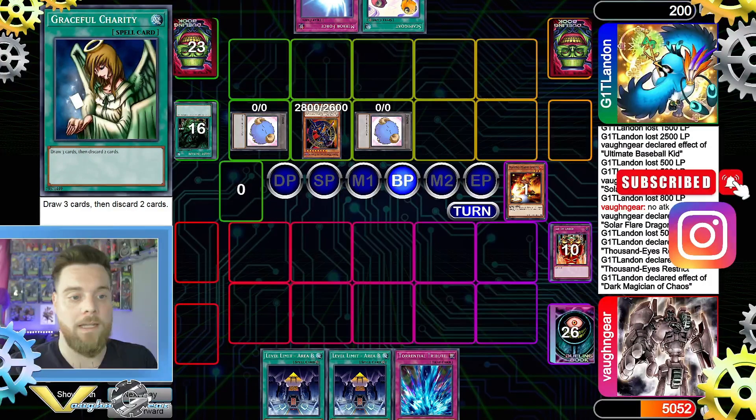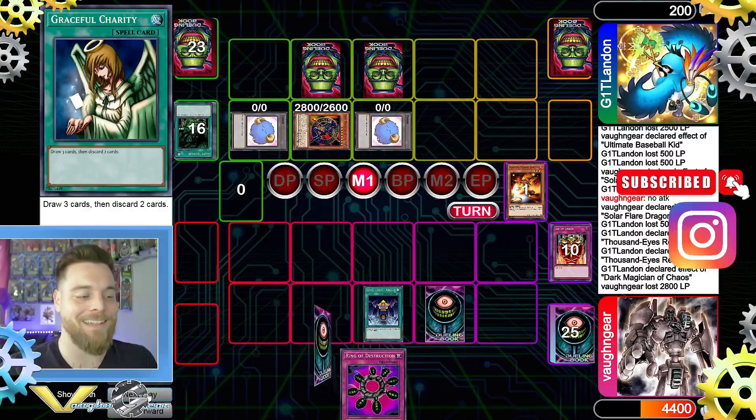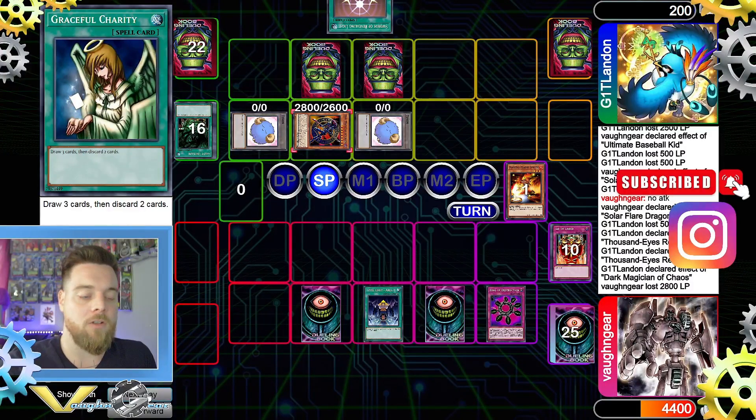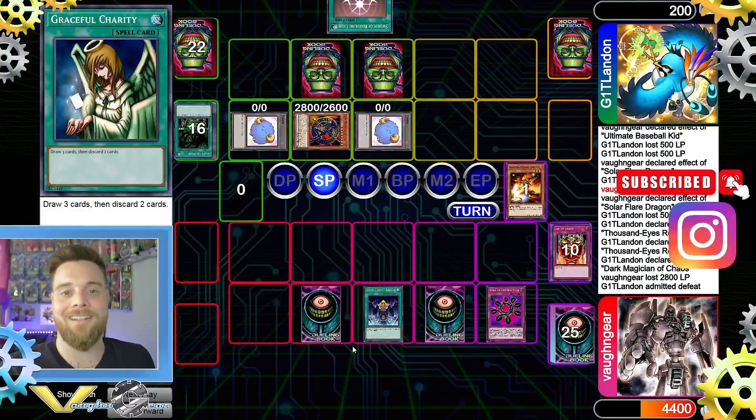We take 2800 and then pass — and we draw into Ring of Destruction, which means game. We set it and pass. On their draw phase, I activate Ring of Destruction — I prefer to use it on the draw phase rather than the standby phase, since sometimes you want to interact before Sinister Serpent triggers. After that, we win game three.